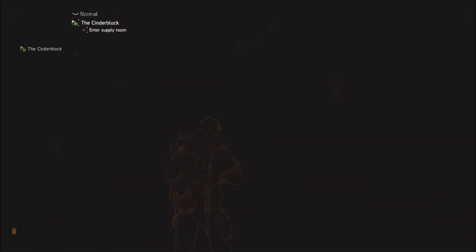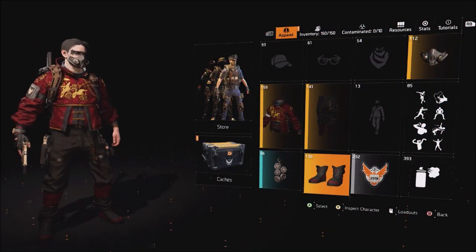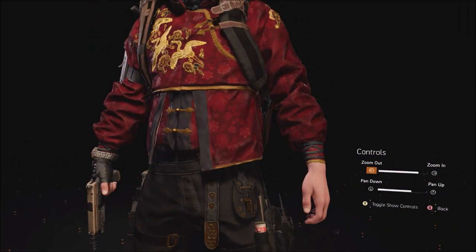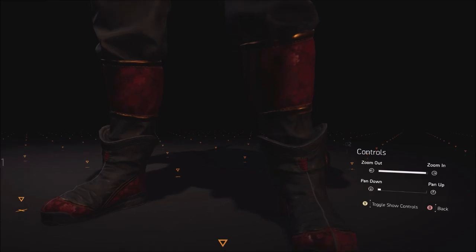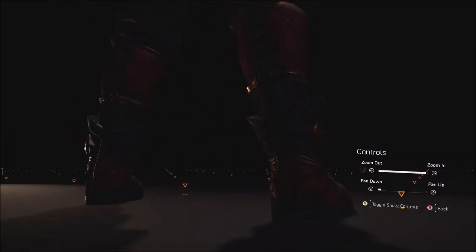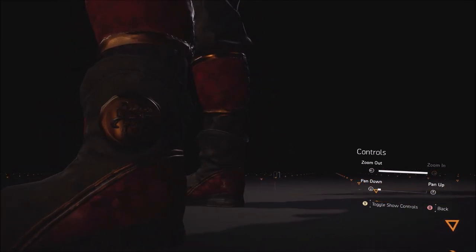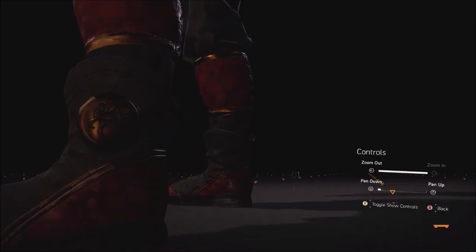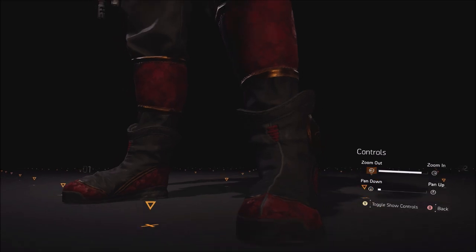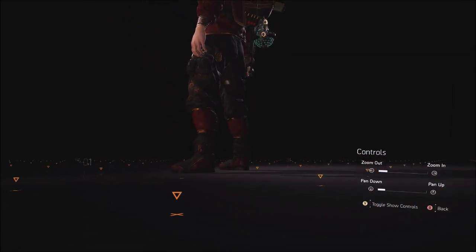Once you get all of them done you'll have access to the next item, which is the crane boots. They do match the rest of the outfit — I'm actually digging this outfit quite a lot, I didn't think I'd like it this much. The boots have a red trim around them and a medallion stamped on the side, which is kind of like a flower. It's hard to see in this lighting, but they also have some red laces at the top.